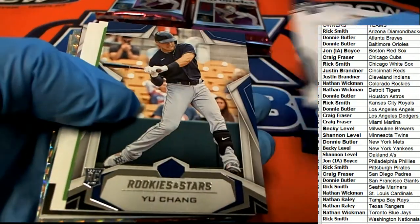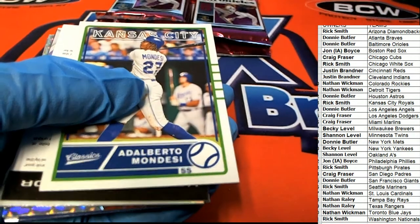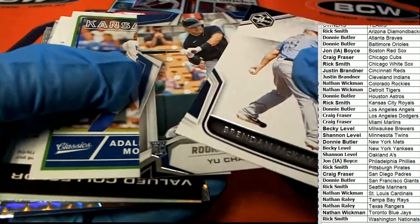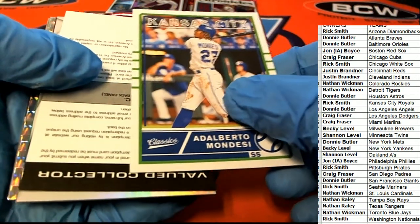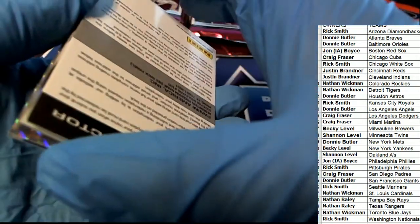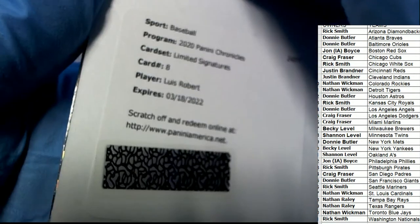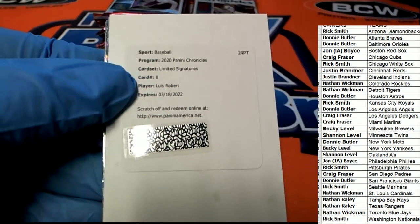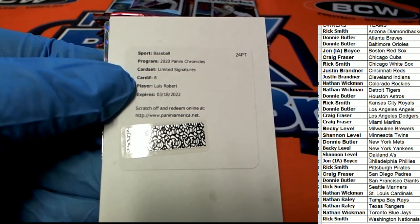Bren McKay rookie — Rookies and Stars. Cleveland Indians, Mandese. And a redemption — what kind of redemption is it? Good luck everybody. It's a Luis Robert Limited Signatures. What a way to start off our box break — congratulations, Rick! That's hit number one.